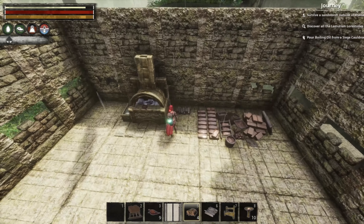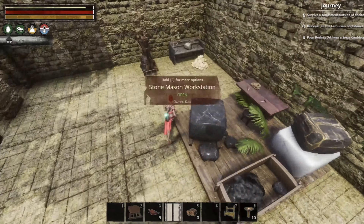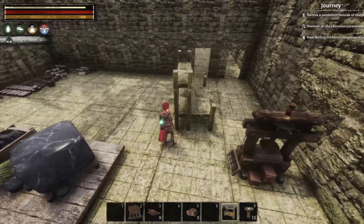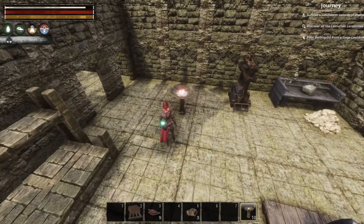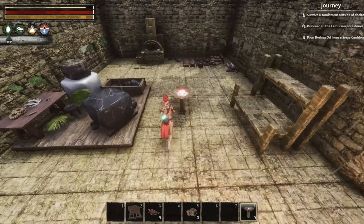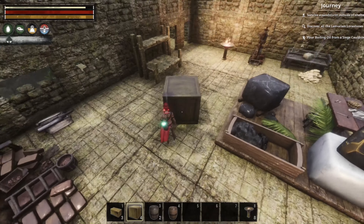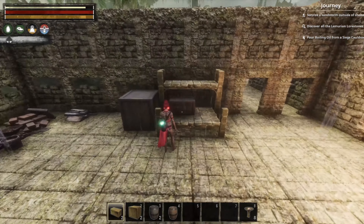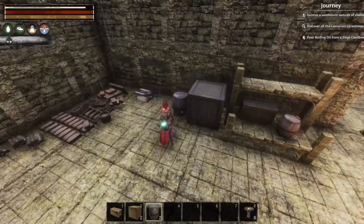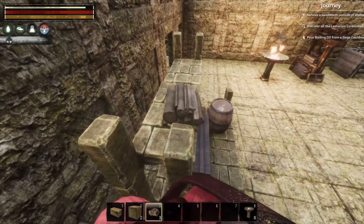I also made a separate area for tanning and stonework. I thought it was really cool to separate the two — it gives the city a little more movement, like a delivery system where people go to pick up tanning materials and take them to the armory. I just thought it was a nice little detail to the city.